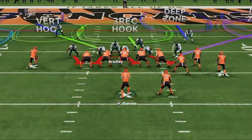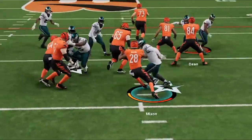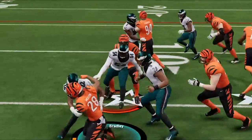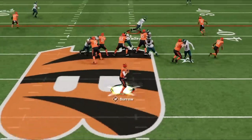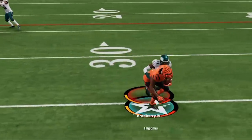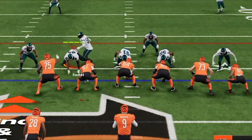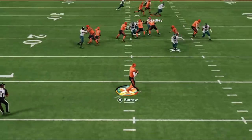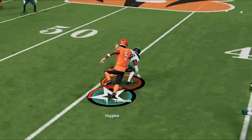This is the hardest defense to play against in Madden 24. It shuts down the run, plays lights out against the pass, and gets instant sacks all game. If you want to see what defense I'm using for results like this, stick around after the intro.